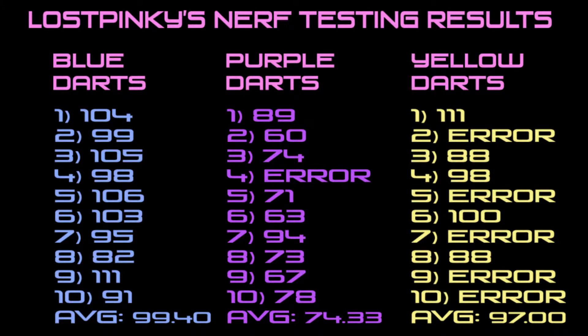First up, the blue darts scored a high of 111 and a low of 82 to achieve an average of 99.4fps with no errors.